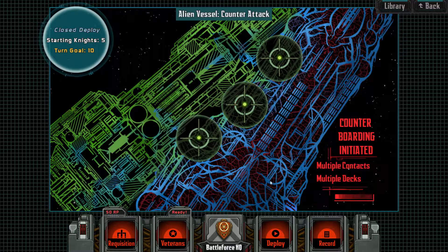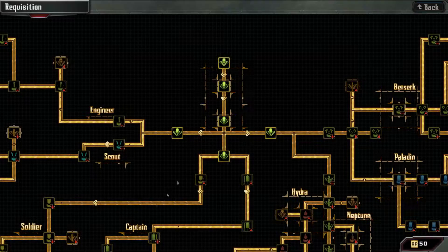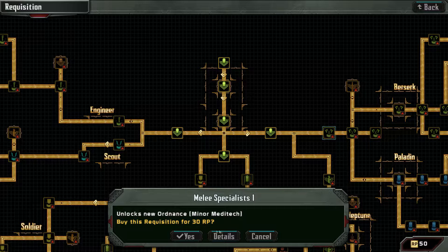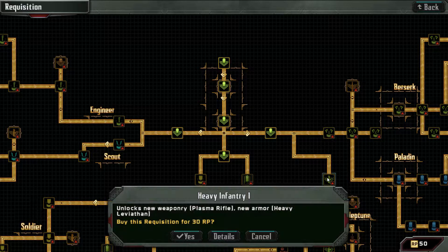We're ready to deploy. I'm just double checking everything here. Unlocks new ordnance, minor metatech. Unlocks new weaponry — plasma rifle. New armor — heavy leviathan. Thinking heavy leviathan, we'll do this.